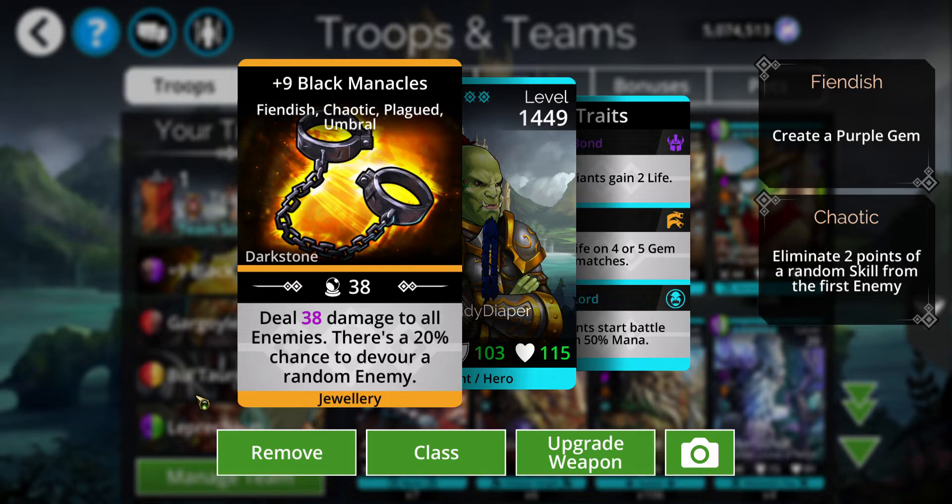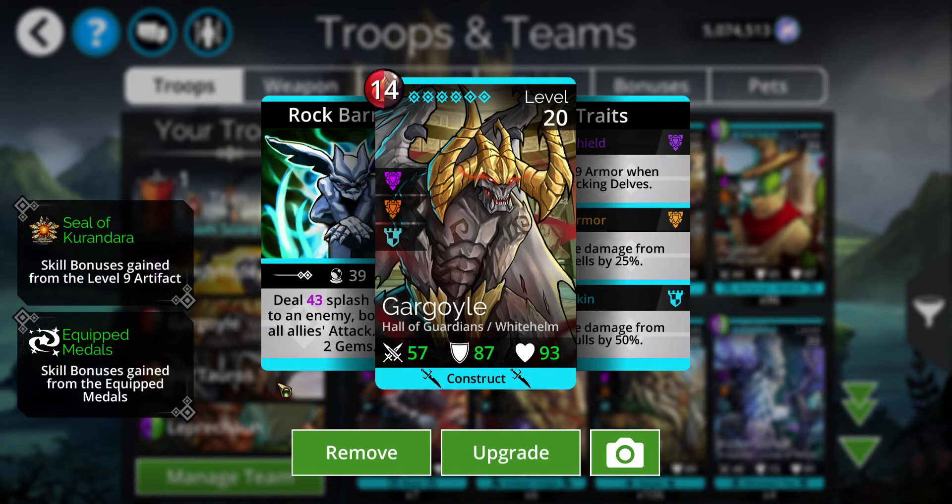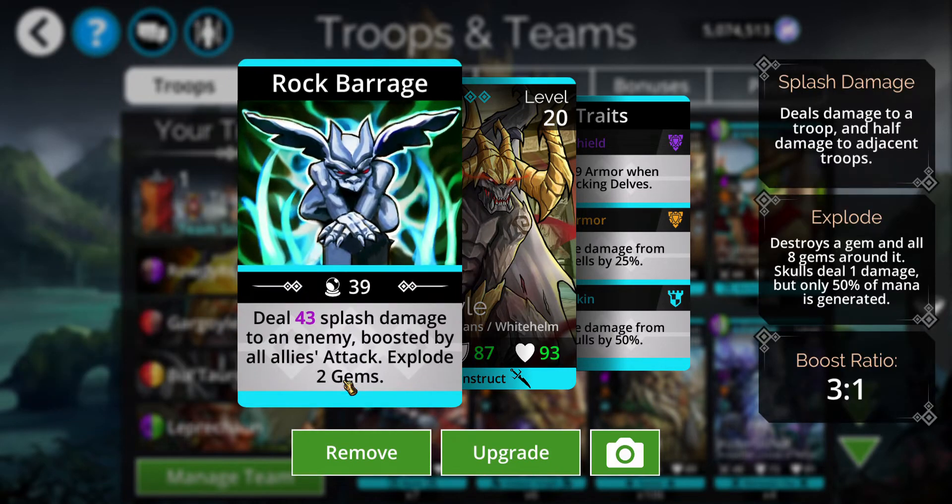Gargoyle — pretty easy to get — does splash damage to an enemy boosted by all allies' attack. Explode two gems. I thought about putting Mang or Earth's Fury in front because that would increase your attack.